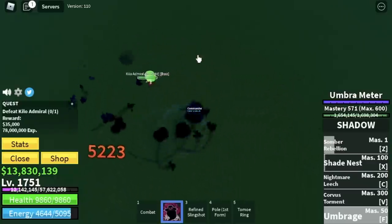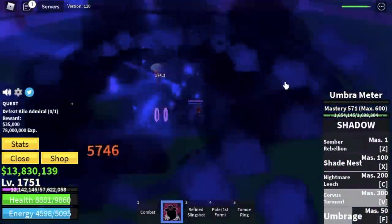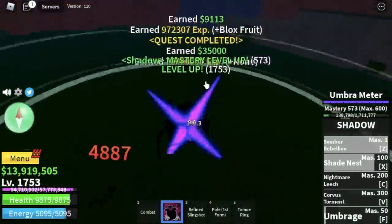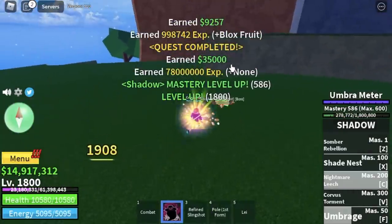For this boss, you should avoid using your Umbrage because it will get canceled. Focus on using your Z, X, C, and V skill. Always start with your V skill. One more thing — if you're airborne, this boss cannot hit you. Target level here is 1800.